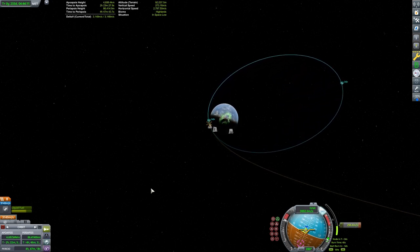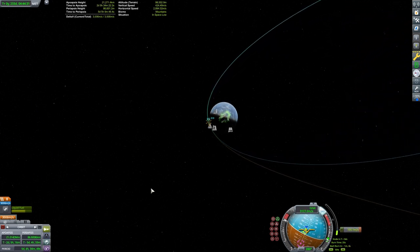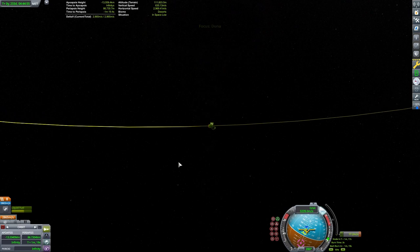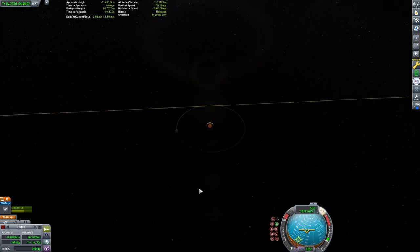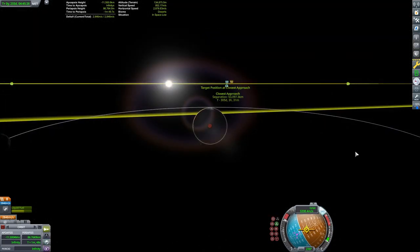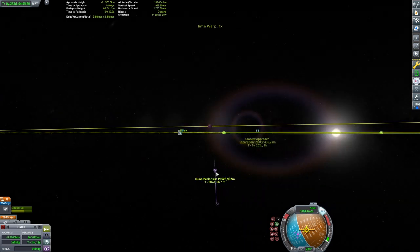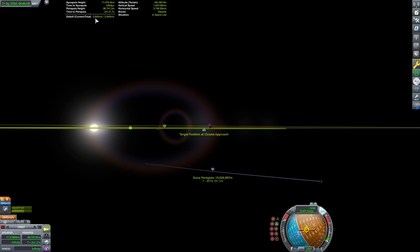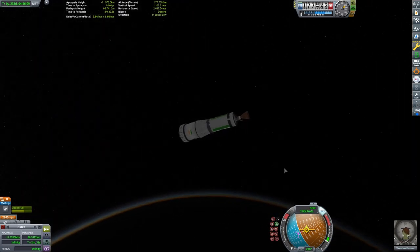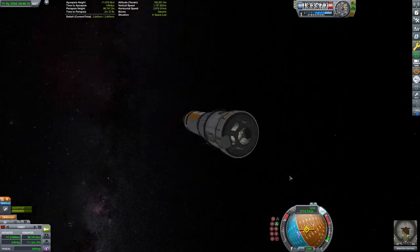In conclusion, while both attempts get me to Duna — the second attempt achieving a closest approach of 19,500 kilometers, nearly the same periapsis — the second method results in using 729 meters per second less delta-V than the first. There are calculators players can use, and you can check out my ELU mission for that. Thanks for joining me to compare these two methods for getting to Duna.